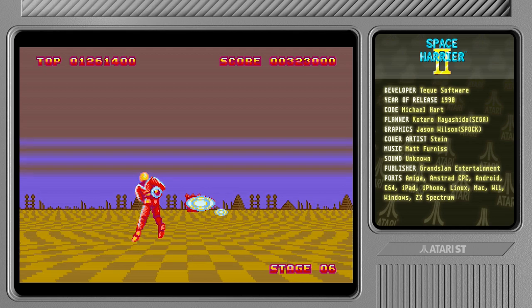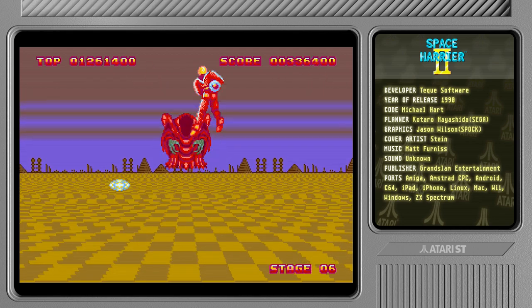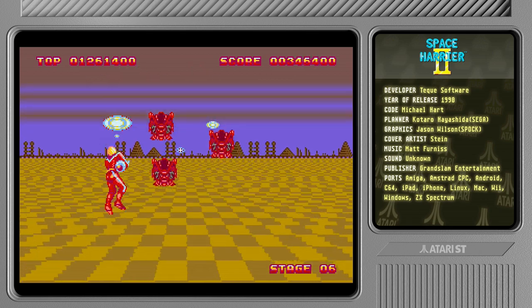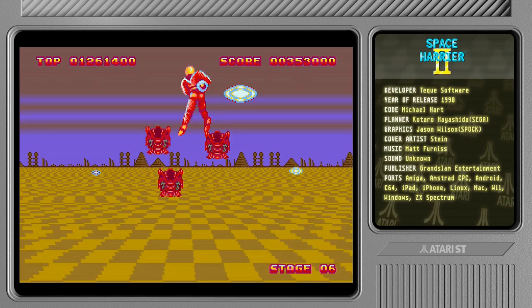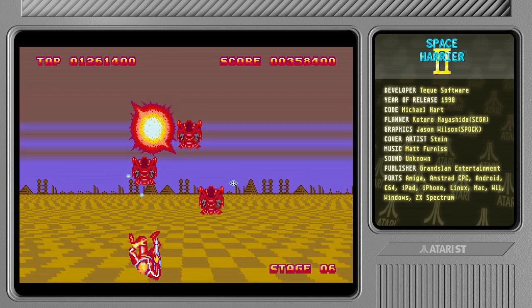It's boss time — it's some sort of evil wizard, some sort of AD&D reject that of course throws fireballs. Because what else would it do?